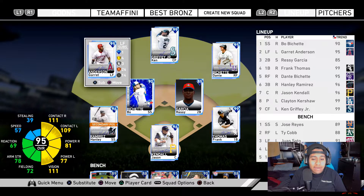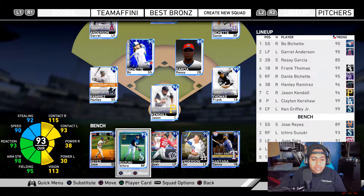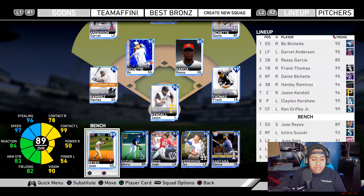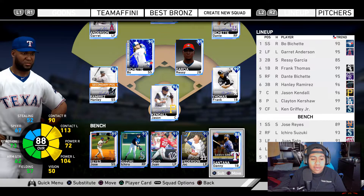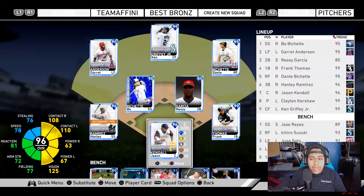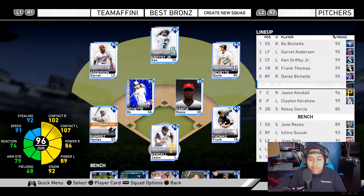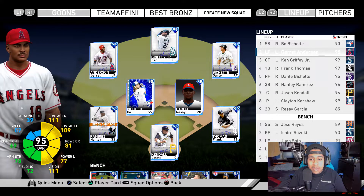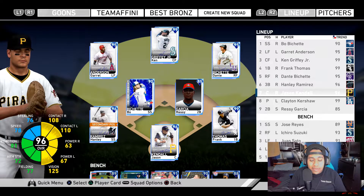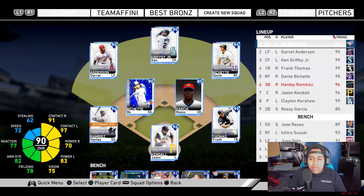Let's make a few adjustments to the lineup. We're now up to a 92 overall, which is nice to see. We have a full Signature Series outfield with Griffey — Ty Cobb is here. We'll add Ichiro to the bench. We have two speed guys: Juan Soto with the power. We have a switch hitter in Danny Santana, who I pulled off one of the conquest packs. We can add Jason Kendall to the lead-off, or maybe lead off Handley.